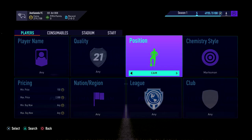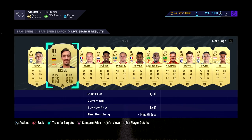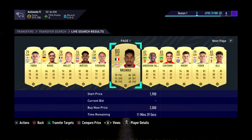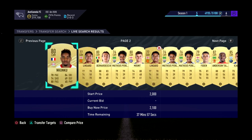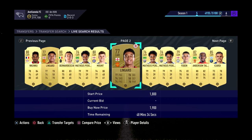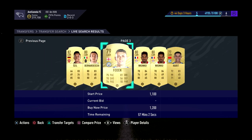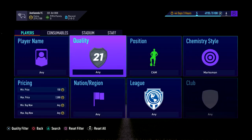Coquelin — not worth it there. Then in CAM, look through — Max Crusoe is actually a CAM now as well. A lot of players have changed, so you actually have to get used to it quite a lot. Icardi is probably going to be a little bit too much. You can go check him if you want, but I wouldn't bother personally.